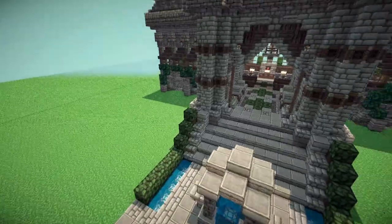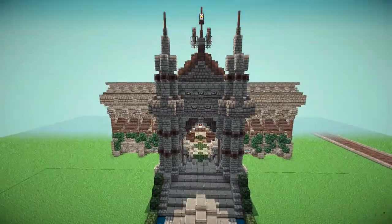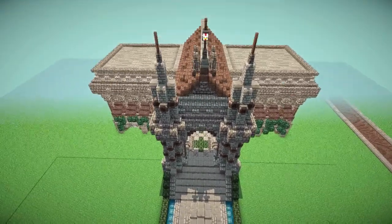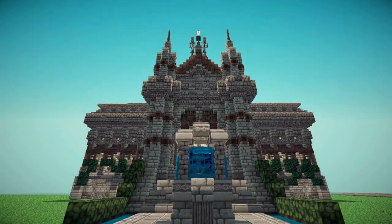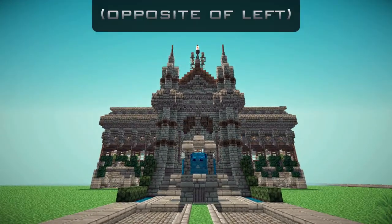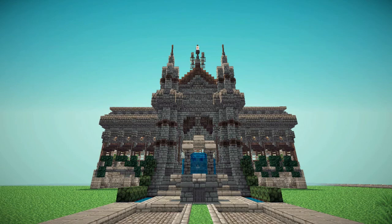All righty, thanks for watching. If you'd like to visit this build live, it's in a server — just type this IP and proceed to the Majestic Creative Portal, type slash warp atherfalls, and this courthouse is to your right, opposite left. This is Elmsglass, and I'll see you next time.